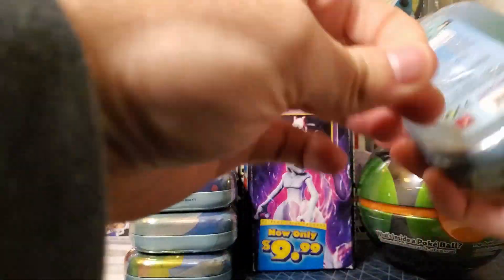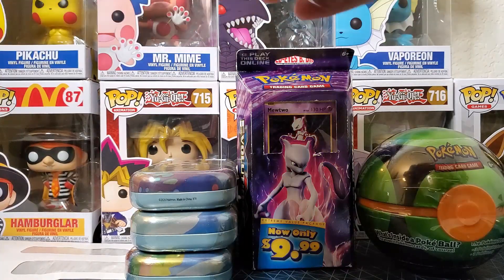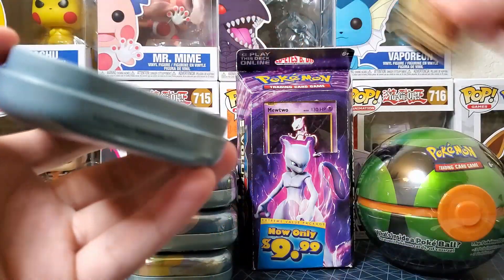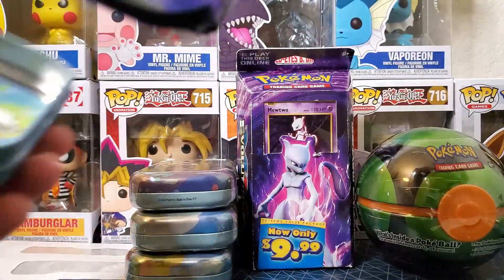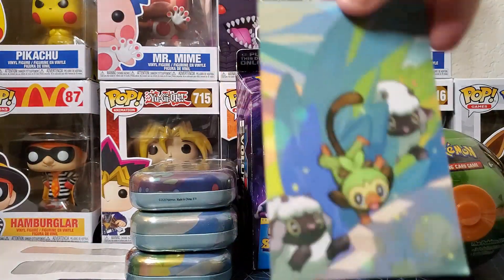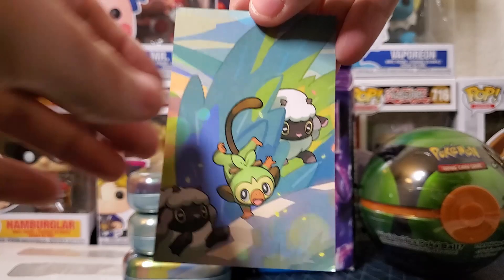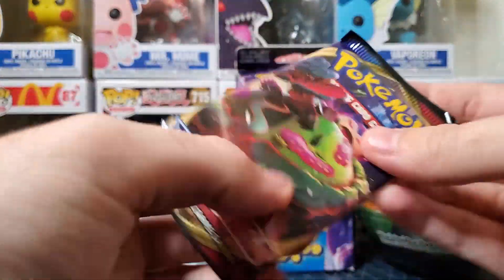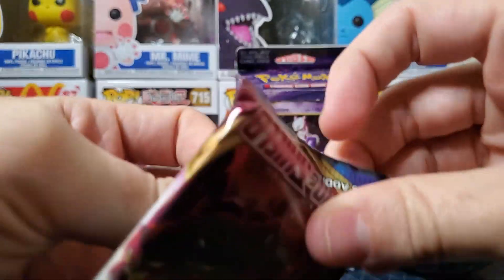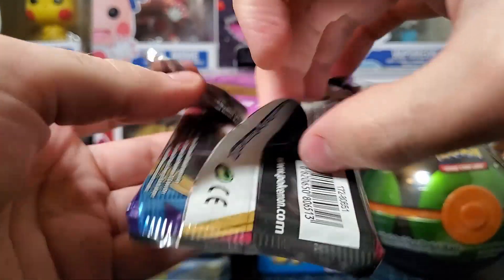We got the Grookey tin this time, that's pretty cool. Grookey ten, Raichu coin — great Grookey artwork. Let's open up this Sword and Shield — I really like the artwork on this one. The Gigantamax Snorlax looks hilarious, he's literally as big as an island.